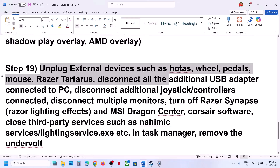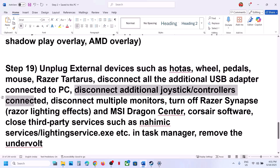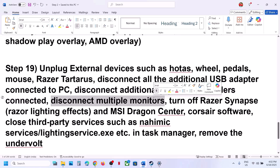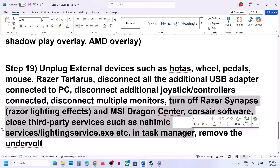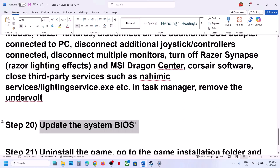Unplug all external devices you are not using — HOTAS, wheel, pedals, any USB adapters. Disconnect extra controllers connected to the computer. If you have multiple monitors, try launching the game on a single monitor. Close any third-party applications or services running in the background. If you have undervolted your computer, remove the undervolt and then launch the game.